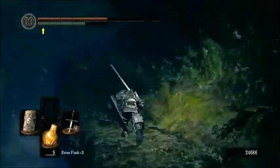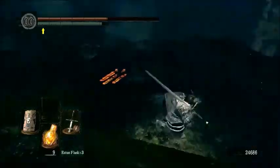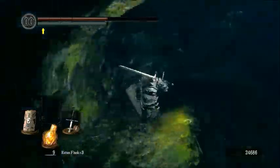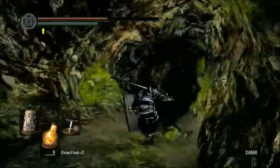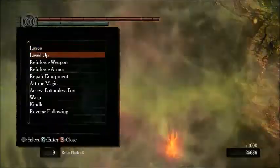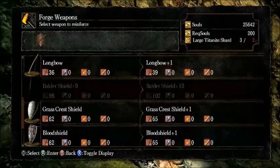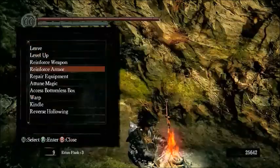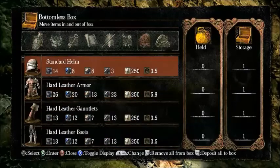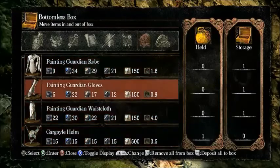Up this way. I forgot about an area — the Valley of the Drakes can be accessed through the tunnel that the bonfire was in, down here. We've already been to the Valley of the Drakes to grab the stuff under the Undead Dragon and take the shortcut to Blighttown. We don't have enough to level up, so let's repair our equipment and put some stuff away. We're going to have two knight sets. I'm going to leave the Painting Guardian set.